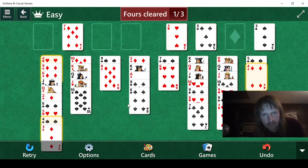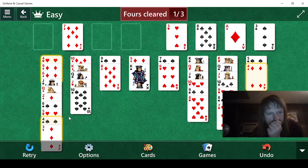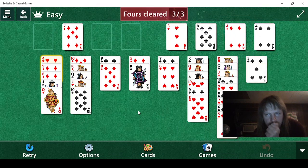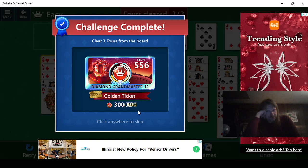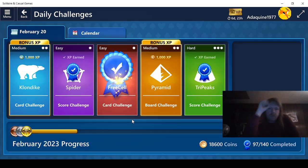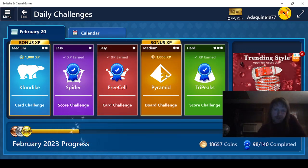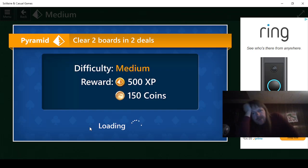Okay, we can do over here. Six, seven, eight. We need the two that's back here — and there we go. That just leaves two more. Looks like we'll get another thousand points from Pyramid — two boards, two deals. Let's go.